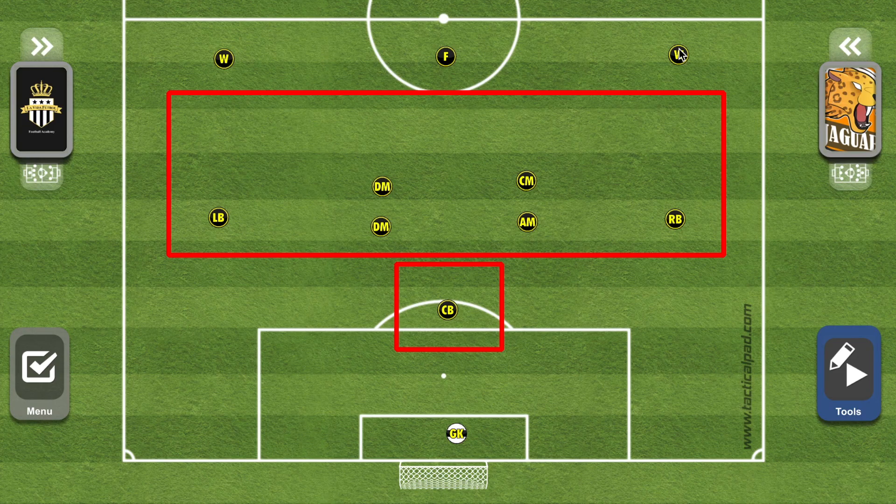Wingers may prioritize going forward and prefer playing in a 1-2-3 or a 1-3-2-1 formation rather than a 1-4-1. Fullbacks are typically more defensive-minded, which is something you as a coach — or as a player — need to keep in mind, as those players will have different ideas.